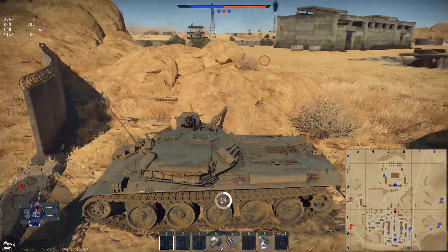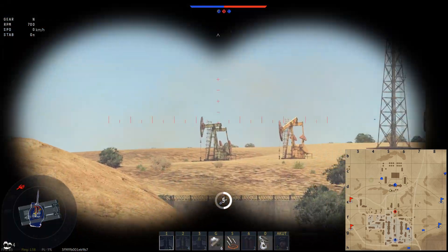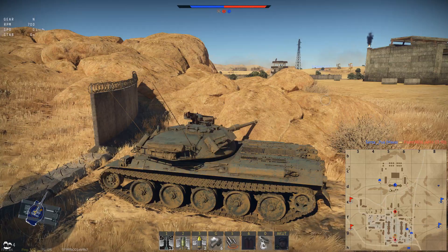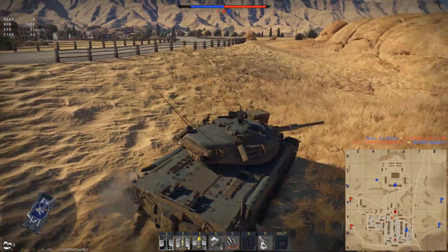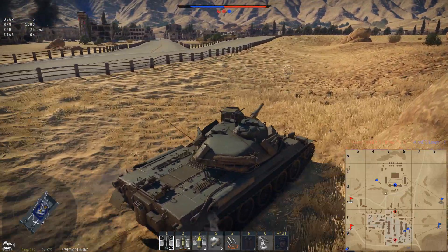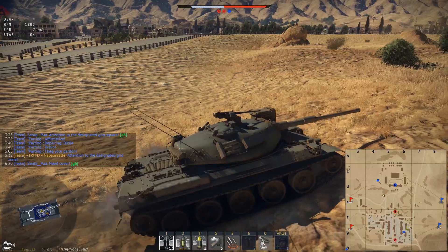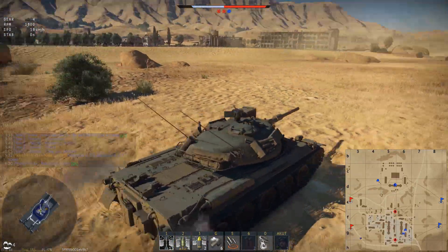I would go for the APFSDS shell. I prefer solid shots over chemical energy-based weapon systems by default, but also this shell is fantastic - it has more post-penetration effect than the HEAT shell, you can fire through buildings, obstacles, trees, and wood fences, which you can't do with the HEAT shell. It has better normalization, goes through composite armor and spaced armor, and deals massive damage through the entirety of the tank. It's also just a quarter of the shell cost - the HEAT shell costs 1000 silver lions per shot, while the M735 APFSDS costs only 260 silver lions, which is basically the cost of an APHE shell.